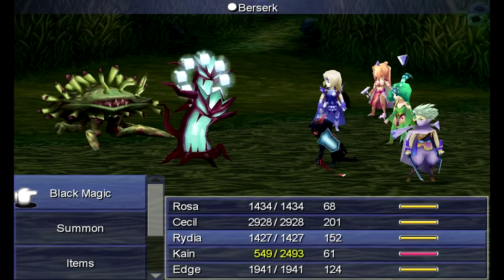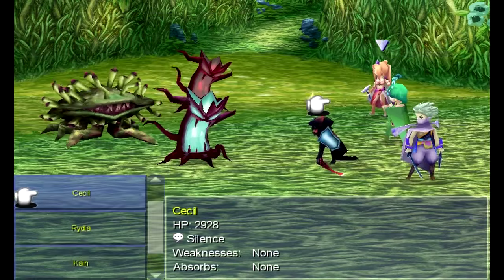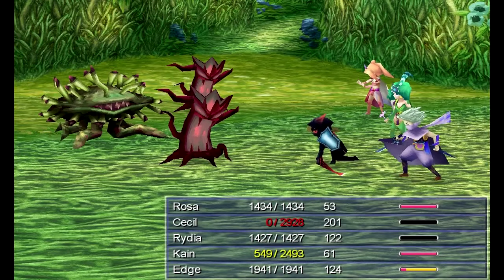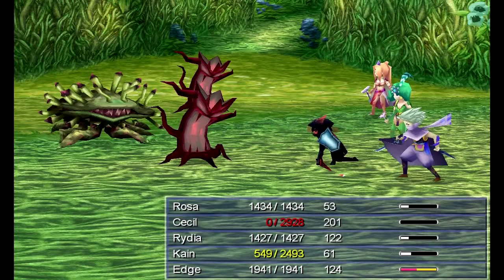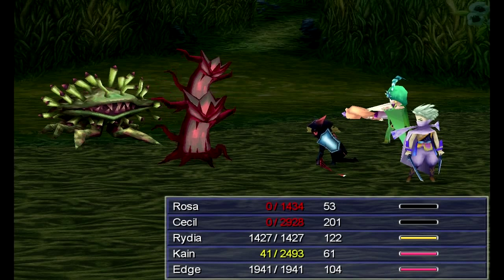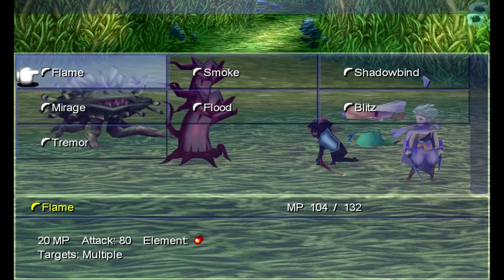Let's show it off! That was a Moon Ring Blade — a type of boomerang for Edge. All these guys are weak to fire, so let's put that to use. Cure Cecil so the trees don't kill him. Come on, Kane, you can do better than that! Let's show off Edge's Flame ability. You were kinda late on that one, Rosa. Oh crap — these guys are kicking my ass now that Cecil's dead!